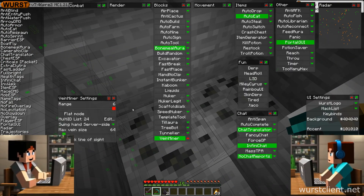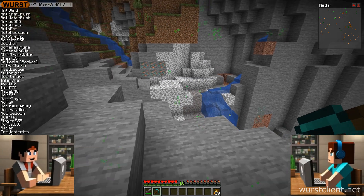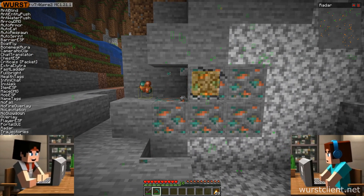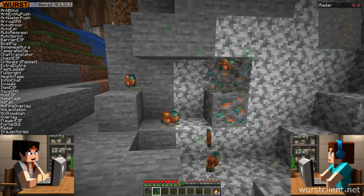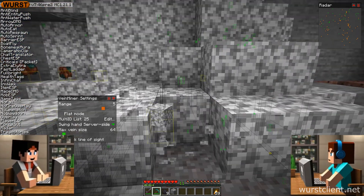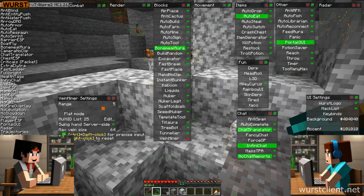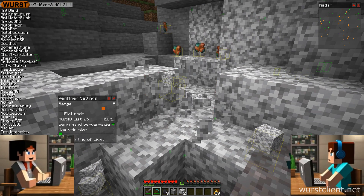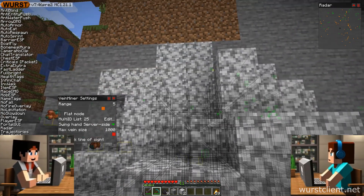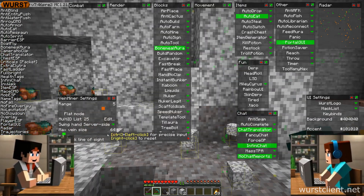Well, if you go the range too high, especially if your computer's not a powerhouse, you might experience some lag — the ultimate enemy. So for folks who might not have the beefiest gaming rigs, that's where the max vein size setting comes in handy. You can limit how many blocks vein miner will connect into a single vein, making sure things run smooth even if you're not working with the latest hardware. Like a safety net for our poor overworked CPUs — because everyone deserves to experience the joy of efficient mining.